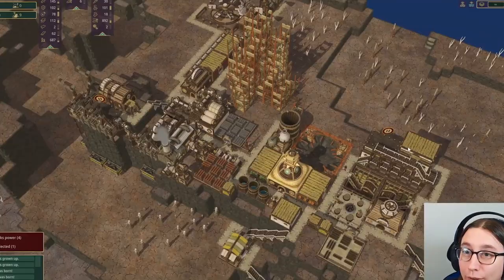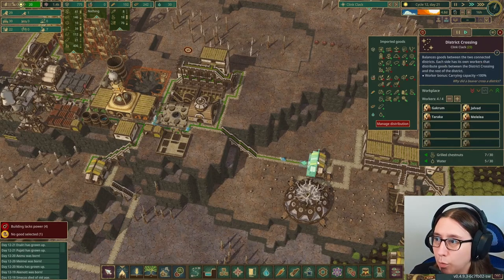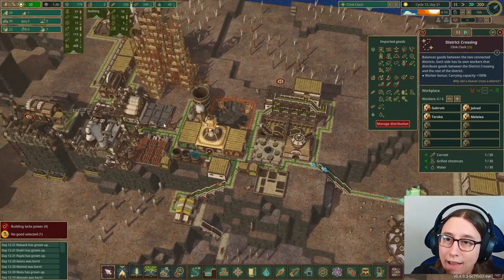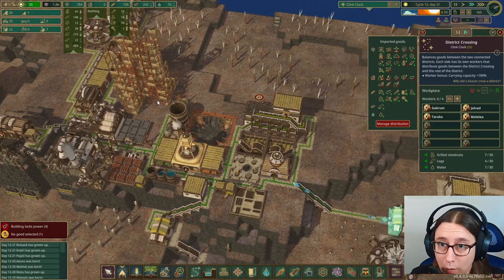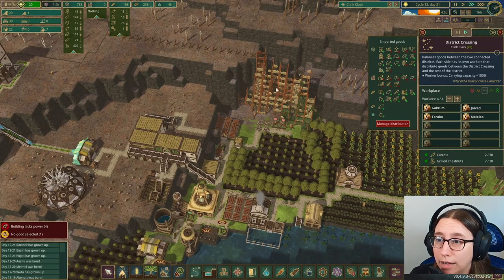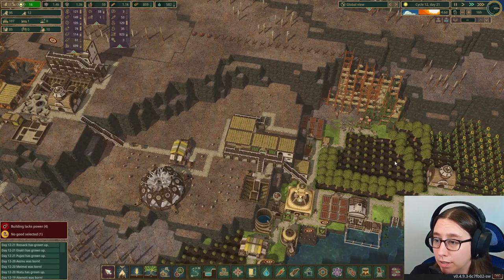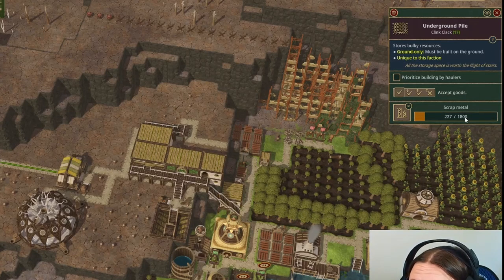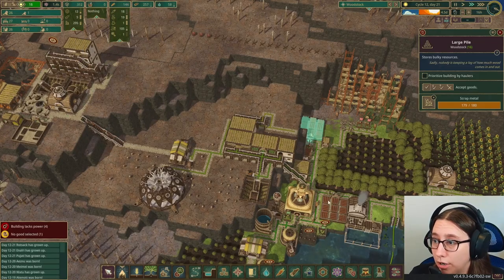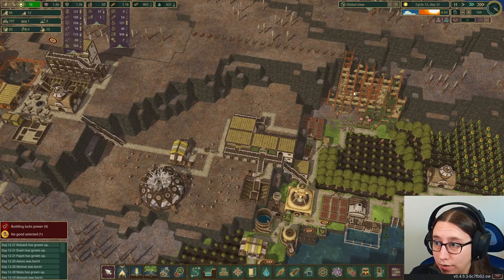Welcome to some more Timberborn. We've got a lot to do today. The first thing is figuring out the export-import situation. I have scrap metal up here and a way to turn it into metal blocks because we have all this power. Down here we've got a huge pile of scrap metal that I'm trying to get rid of so we can do something with water up here — my storage is getting pretty full. I want them to export all of the scrap metal from here up to here.